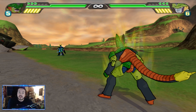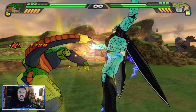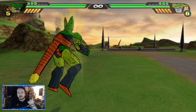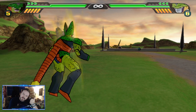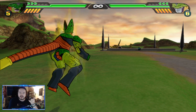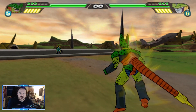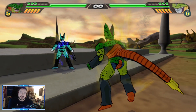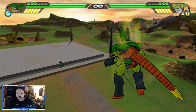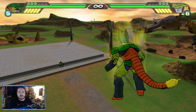One thing to note: this form of Cell's Drain Life only affects organic creatures — it does not affect androids or complete androids. So it won't work on Android 16, 19, 20, Android 13, Meta-Cooler, and a couple of others. You'll still get the throw and the initial damage, but the healing won't trigger on those characters. Just be aware these two forms of Cell can be a little matchup-knowledge dependent.